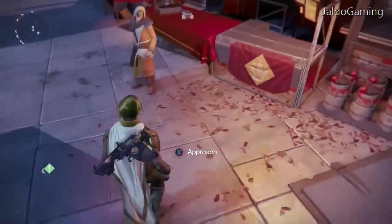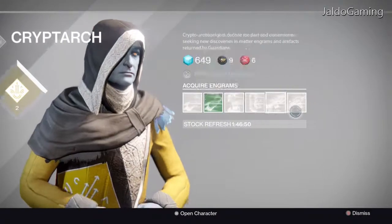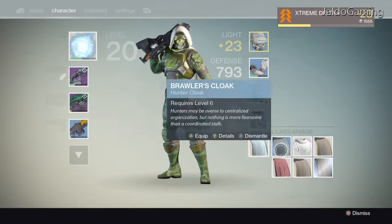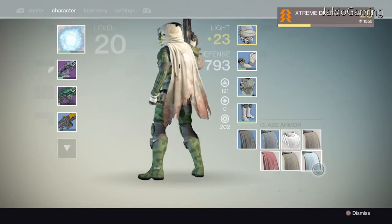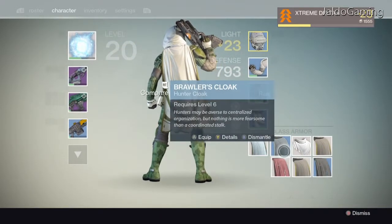There should usually be a thing called a class engram, and that will get you cloaks and whatever else the other things are. The one I've just been wearing was one that I got from him — it's kind of cool. But this one I just got from a decoherent engram.